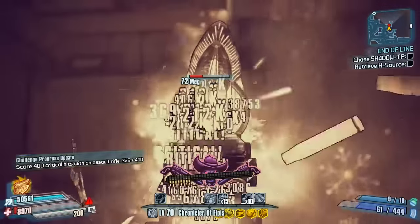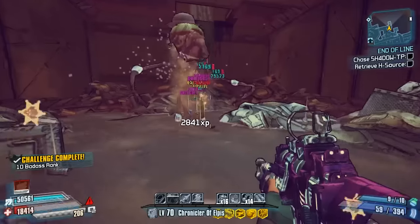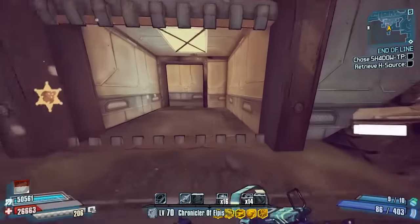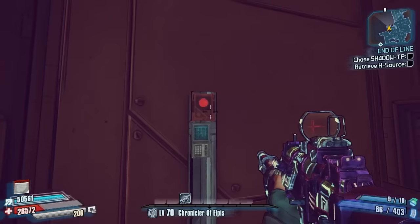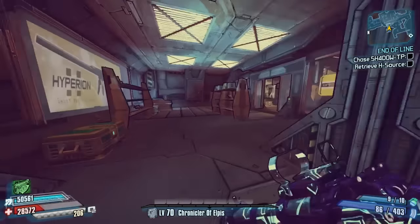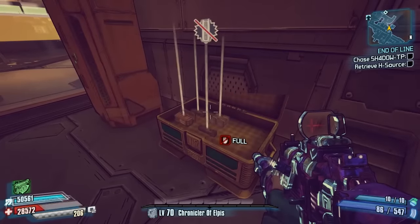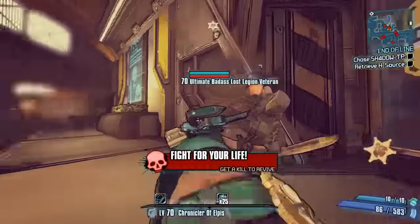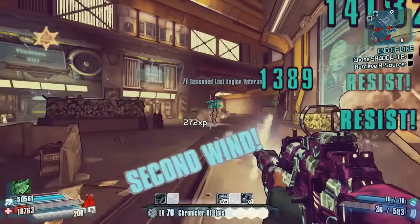All in all, a really good assault rifle. It comes in all the elements you want, so you can take out certain enemies effectively. It's definitely a good shield stripper if you've got it in the shock element. Also, if you want to be a bit more accurate, there's nothing stopping you from tapping the fire button, keeping the spin quite slow, and chipping away at enemies — so you can go long range if you want to. All in all, a very good assault rifle and I definitely recommend it.